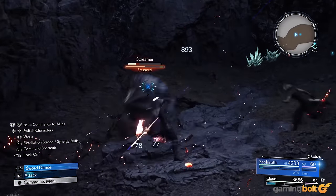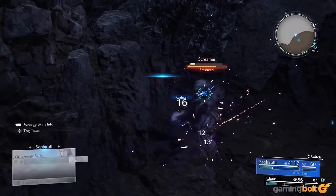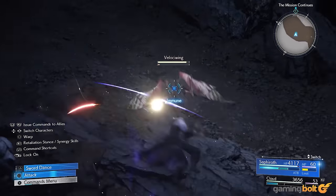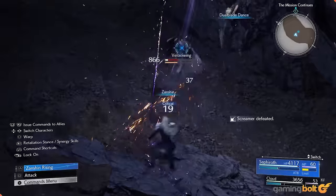Pressing the triangle button will let you unleash powerful finishers, which will vary depending on how many hits you dealt in the preceding combo. Finally, entering retaliation mode will allow Sephiroth to parry and counter incoming blows in place of basic attacks.